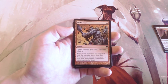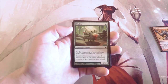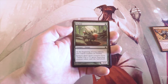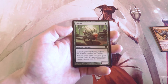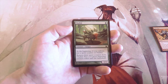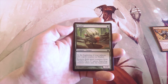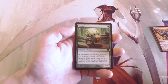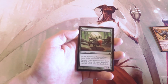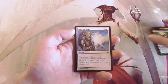Thallid, one green for a 1/1 — at the beginning of your upkeep, put a spore counter on it, and you can remove three counters to put a 1/1 green Saproling creature token onto the battlefield. Definitely a card I like, but not really great in the Modern Masters format from my experience. It's just a little bit too slow — there's a lot of really fast stuff going on, specifically with the artifact deck.